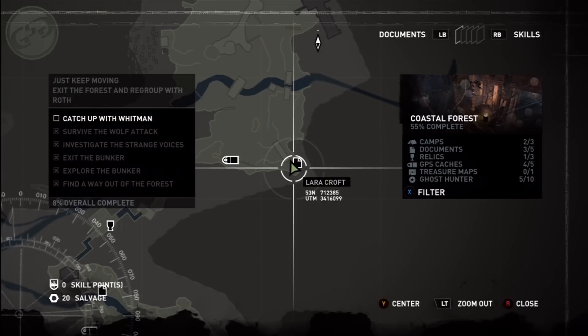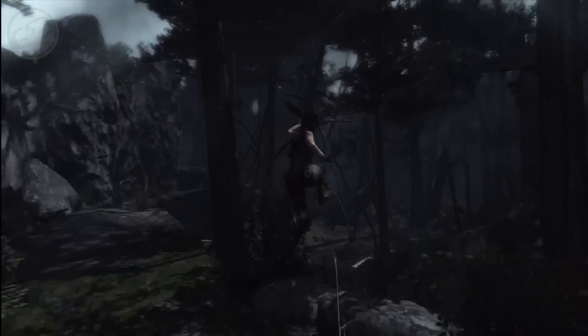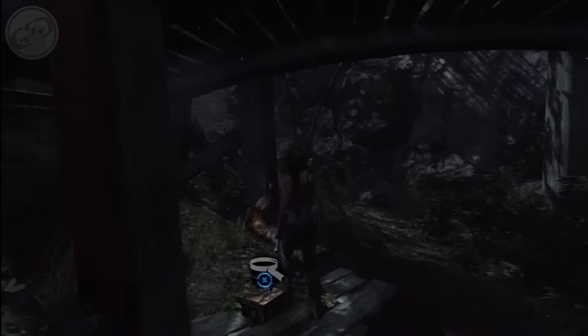For this next one, starting from where we picked up the document, go underneath this bridge. To the left of it is going to be a small container with a relic inside.